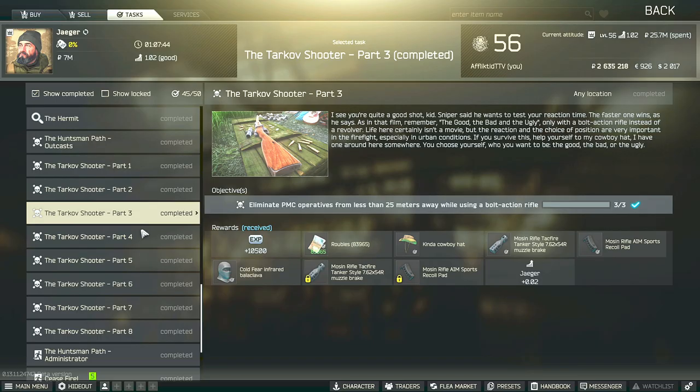Hey guys, this is the Jaeger Task Guide for the Tarkov Shooter Part 3. For this task, you have to eliminate three PMCs from less than 25 meters away while using a bolt-action rifle.